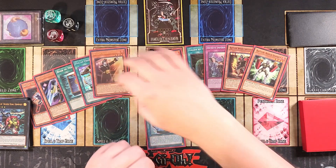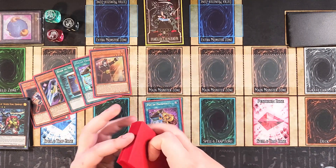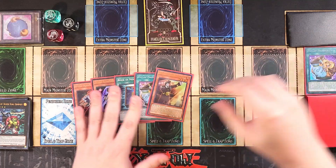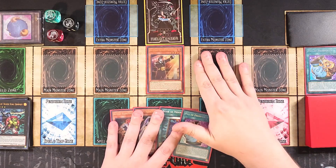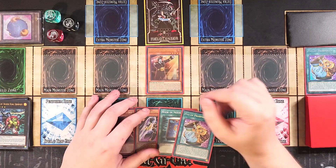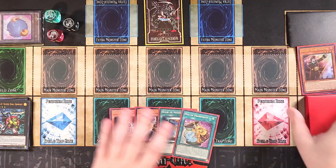Using Pot of Prosperity, we reveal Chief Second, Promoter, Called by the Grave, Imperm, Switch Hitter, and Spar. We're grabbing Promoter — that's the target. Promoter is very important because this card is the new Rescue Rabbit for the deck. You can play Small World over it if you want, but I just like Prosperity because it's so good.